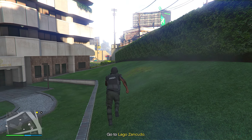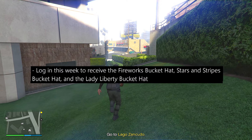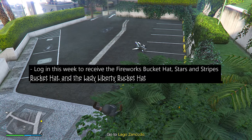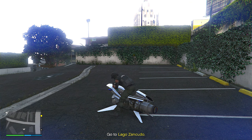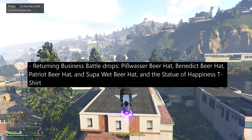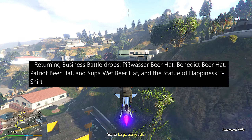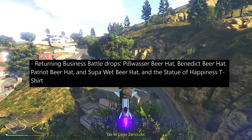For the login unlocks, if you log in anytime this week you can receive the Fireworks Bucket Hat, the Stars and Stripes Bucket Hat, and the Lady Liberty Bucket Hat. Alongside this there are also some returning business battle drops, including the Pisswasser Beer Hat, Patriot Beer Hat, Super Wet Beer Hat, and the Statue of Happiness t-shirt.